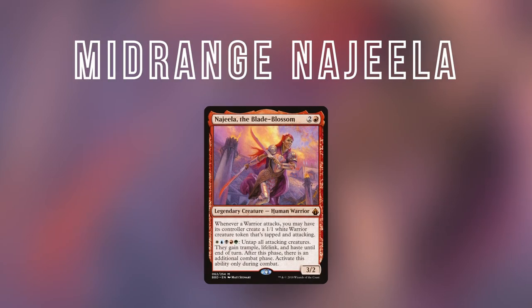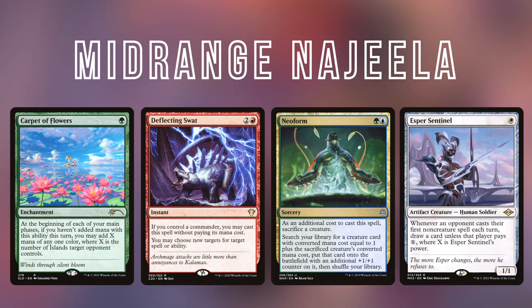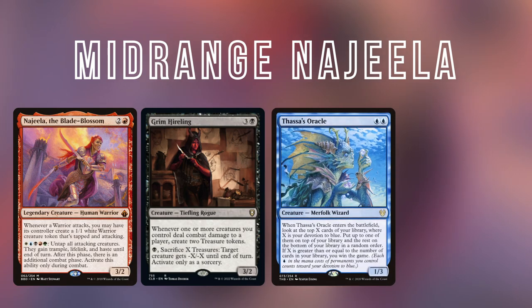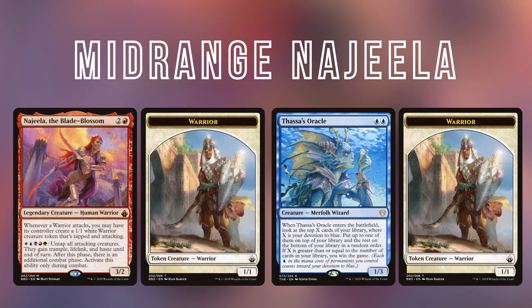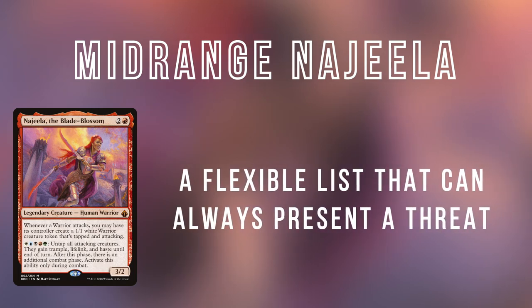Another popular and powerful deck is mid-range Najeela, led by Najeela the Blade-Blossom. A combat-focused build with lots of interaction pieces, it plays the highest quality ramp, protection, tutors, and draw engines in five colors. This deck looks to win either by performing a one-card combo with its commander with cards such as Grim Hireling, a backup combo such as Thassa's Oracle plus Demonic Consultation, or traditional combat damage if needed. Najeela's ability to create warrior tokens that then make even more warrior tokens can quickly get out of hand in slower games, and you also have the option to utilize Ad Nauseam to find combo pieces and protection to end games quickly. This is a very flexible list and often considered one of, if not the best deck in the format.